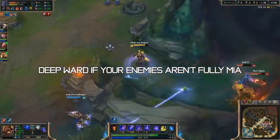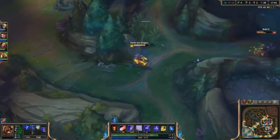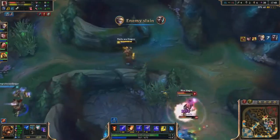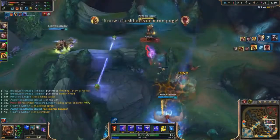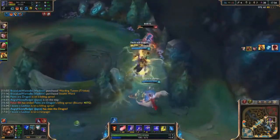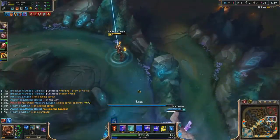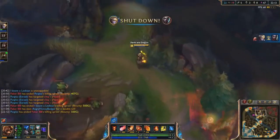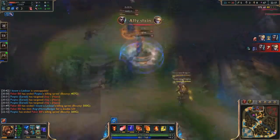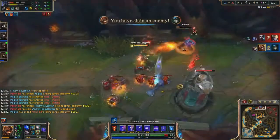The only time you should deep ward into the enemy's territory or jungle is if you have an idea of where the enemies are and there's zero risk of getting caught out. Deep wards are very efficient because they give you an idea of where the enemy jungler is or what the enemy is planning to do next. In the early game, deep wards in the enemy jungle are very helpful because if you don't see the jungler on one side, he's probably on the other side.